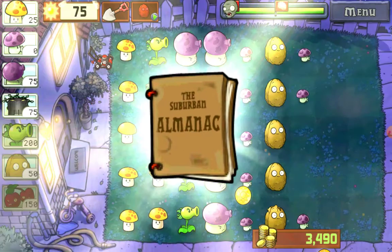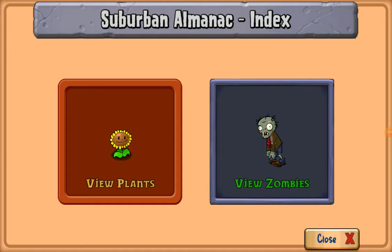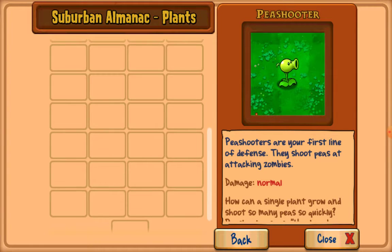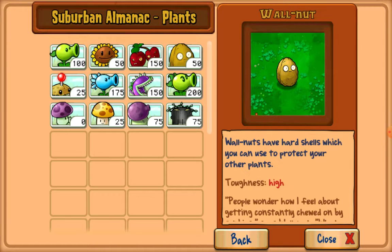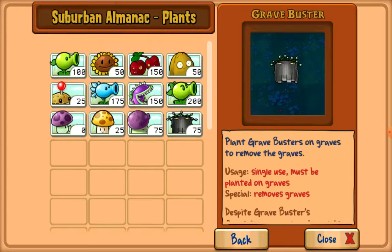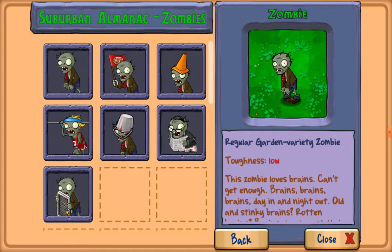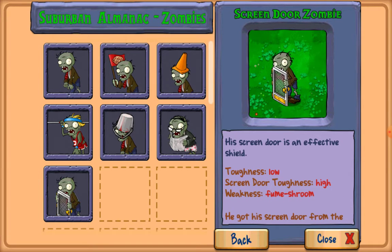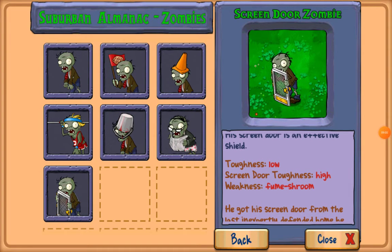Got the almanac! Here we get the suburban almanac — it keeps track of all plants and zombies you encounter. This is what happens when you click on it. You can see all the different plants and zombies you've collected or encountered. We've seen the grave buster, the chomper, cherry bomb. For zombies, last part we saw the newspaper zombie and the screen door zombie. It even says here: weakness — fume shroom.